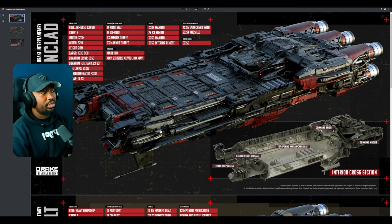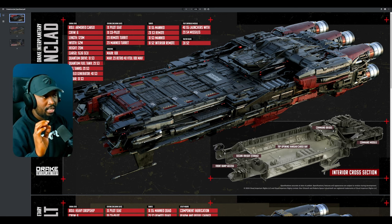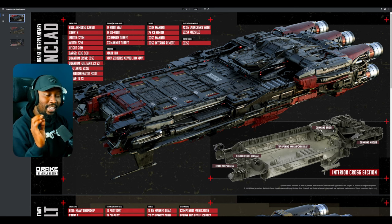Getting into the specs: the Ironclad is armored cargo with a crew of six, 120 meters in length, 52 meters in width, and a height of 20 meters. Cargo capacity is 1,536 SCU — that's tons and tons of cargo space. It has a size three quantum drive with two size three quantum fuel tanks, meaning this thing is meant for long-range traversals. It also has two size three fuel tanks.